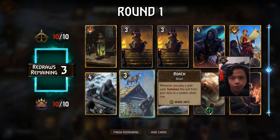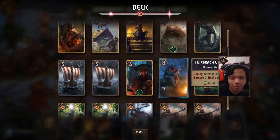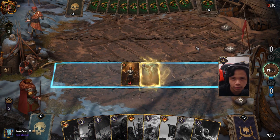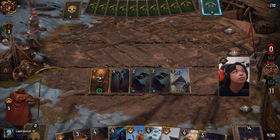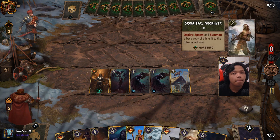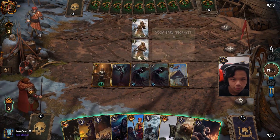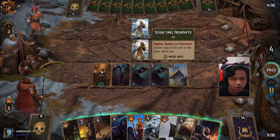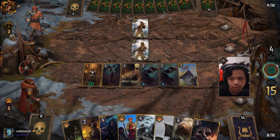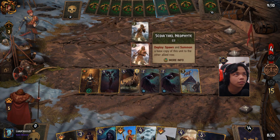Now we're taking on a Scoia'tael opponent. We go first — we'll get rid of this. Crow Mother is actually a pretty good first play here. I'm tired of seeing the two reses come out way too often especially in round one, especially if your opponent doesn't try to damage you. I don't have my Raiding Fleet which is fine. Crow Mother first turn. Scoia'tael Neophyte — could this be a Harmony deck? It also makes no sense to play the Raiding Fleet so we'll play Armored Drakkar. Scoia'tael isn't known for very high damage tempo cards.